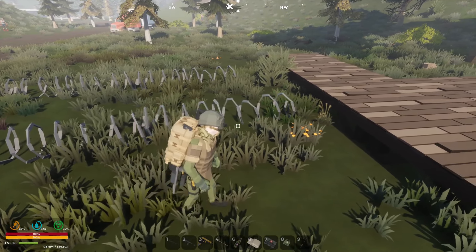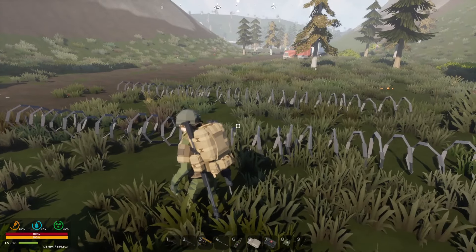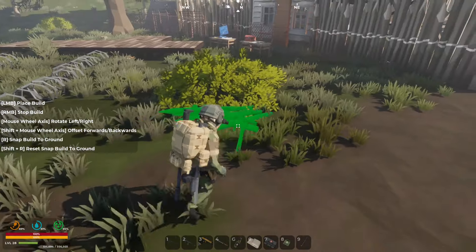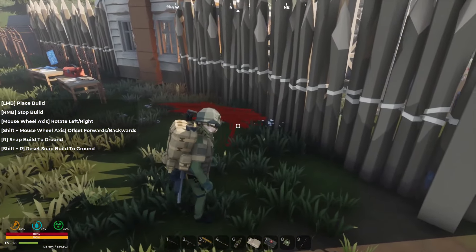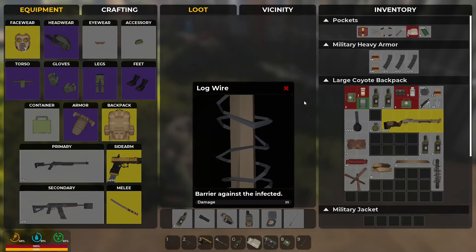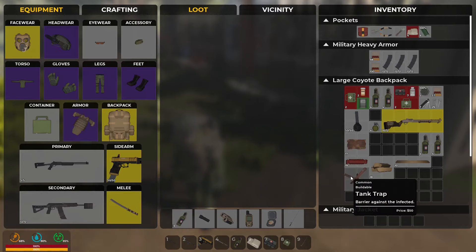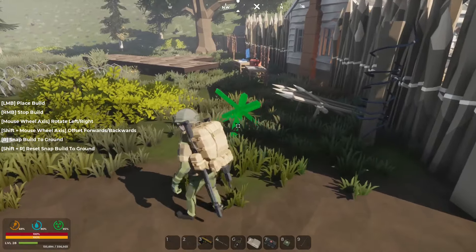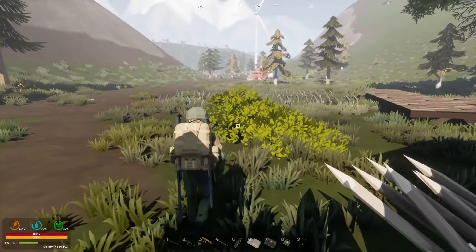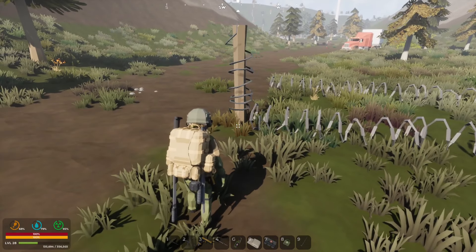I used up all the scavenged alcohol and made about 16 molotovs, so we'll molly these guys when they get caught on the barbed wire, and the guns will shoot them up too. I've placed the traps down — not sure how effective they'll be, maybe better out front. It's basically a pole with wire wrapped around it, so we'll try it there.